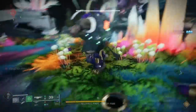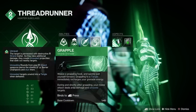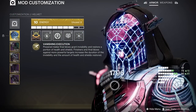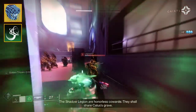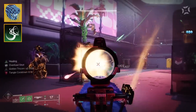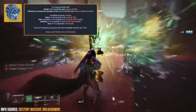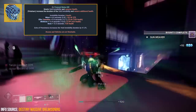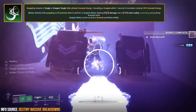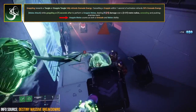Starting off with the two main ingredients for this build: we're going to need the grenade ability Grapple on the Hunter subclass running Strand, and for the second ingredient we're going to need the Hunter exotic helmet Assassin's Cowl. The interaction between these two is that every time you perform a grapple melee and get a kill, you're going to proc the benefits of Assassin's Cowl — which, when getting a charged melee final blow, grants invisibility and health regeneration. The grapple melee ability, despite taking up your grenade slot, counts as both a grenade and melee ability.